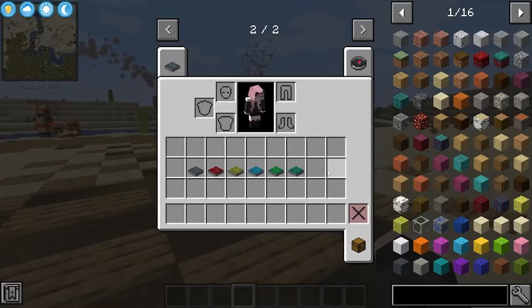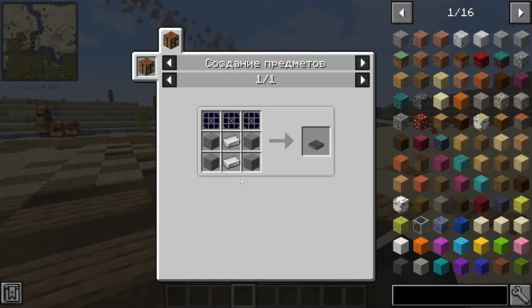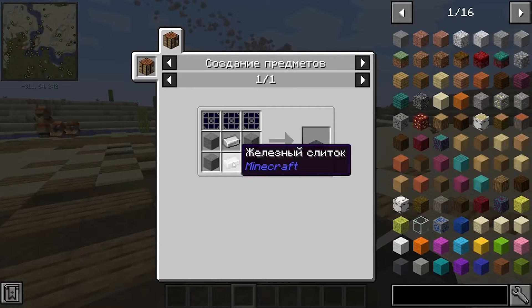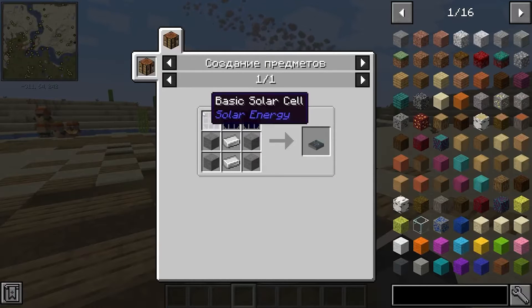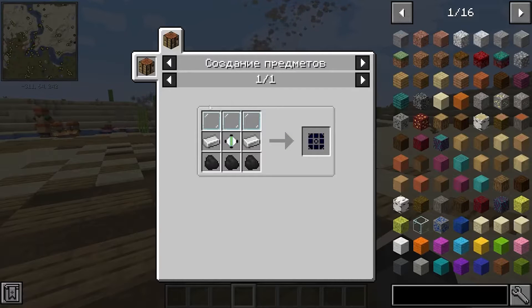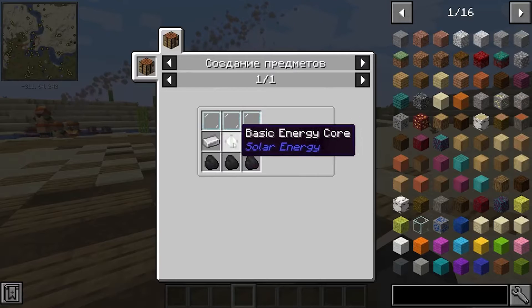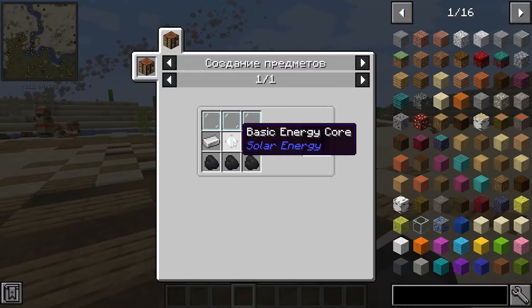There are six types of solar generators in this mod. The simplest one is a basic solar generator, crafted from four stones, two iron ingots, and three basic solar panels, which in turn are crafted from glass panels, coal, iron, and a basic energy core, which can be made from one coal and four glass panels.